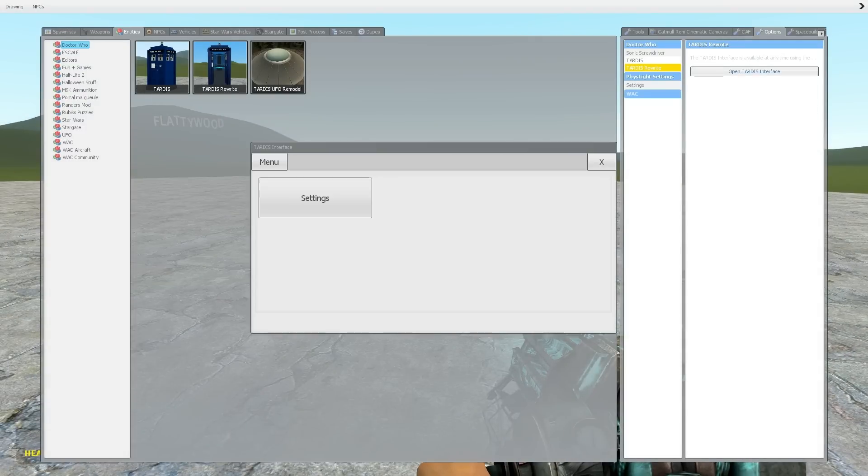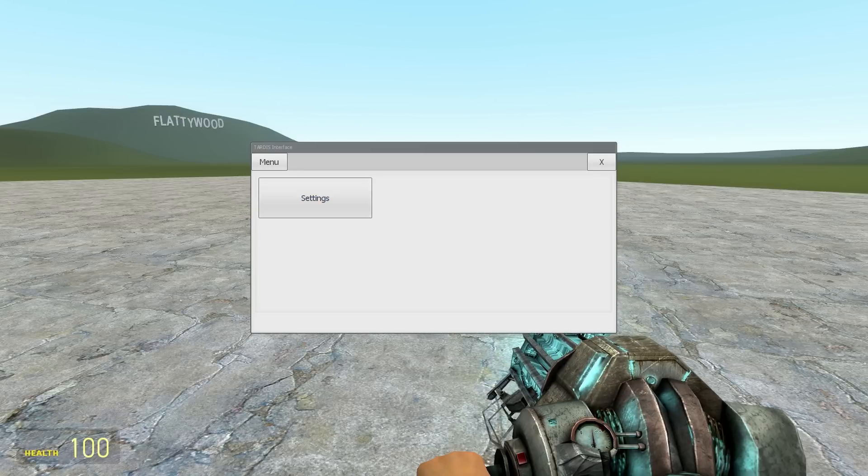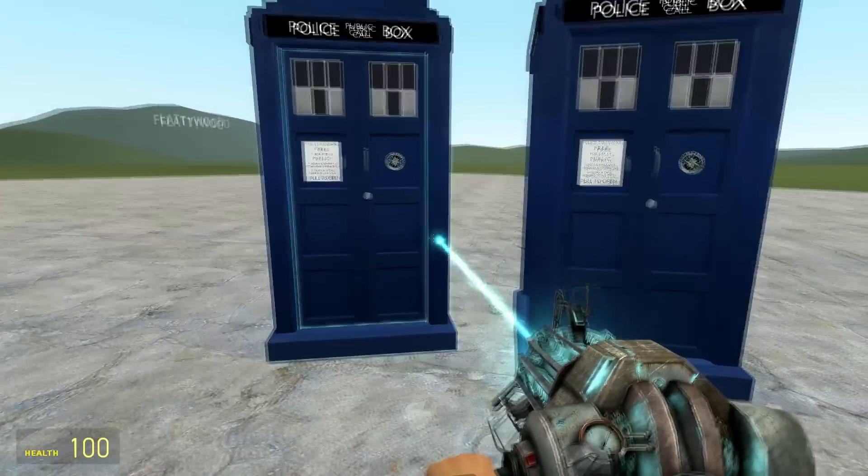When you're subscribed to both the TARDIS Rewrite and the DAWs add-on, you can open the options menu. This menu is where you control everything. You have the option to change binds, but most importantly you can choose the interiors. Without any extensions, you are faced with two: the default and the legacy.